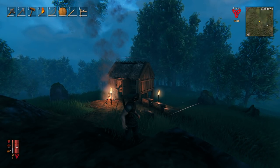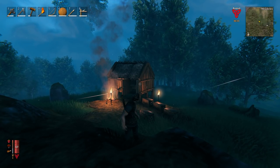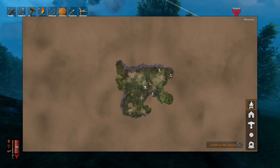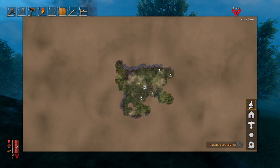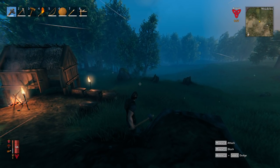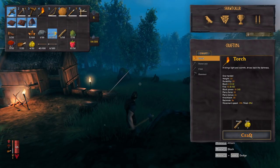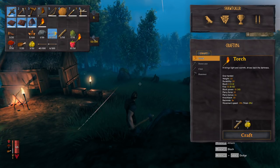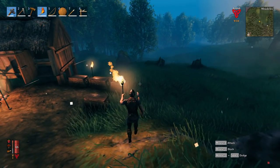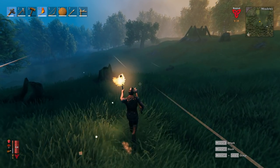Hey friends, welcome back to another windy day here in Valheim. We're at my original little tiny hut. We're working on our A-frame house down over here, but today what we're gonna do is head back out to that cave, that dungeon we hit up the first time. I found using my axe actually works really well against everything. I'm gonna make myself a new torch here - this one's almost completely put out. There we go, equipped. Awesome.